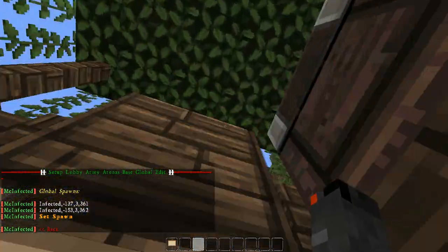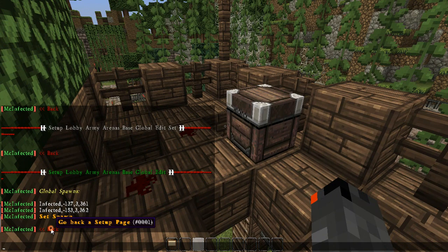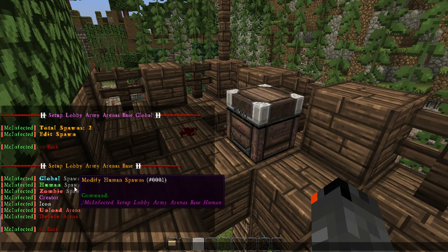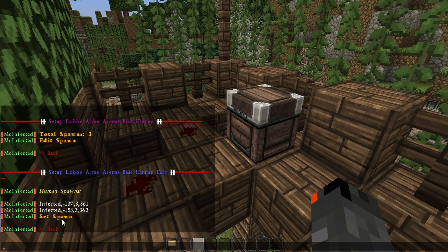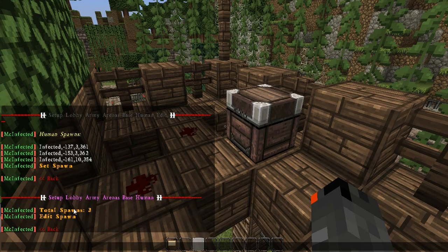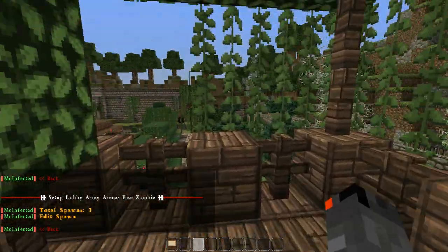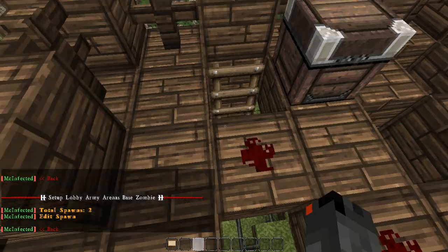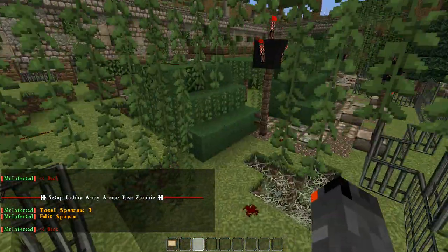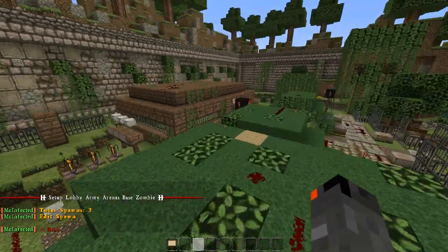Say I just want only humans to spawn up here. To do that, just click back, back, human spawns, edit, and set. That'll set an only human spawn. Because human spawns has three, then if you go to zombie it has two, and that latest one is not in there. So that's setting up the spawn per team, pretty much. And that's pretty much the basics for setting up an arena and lobby.